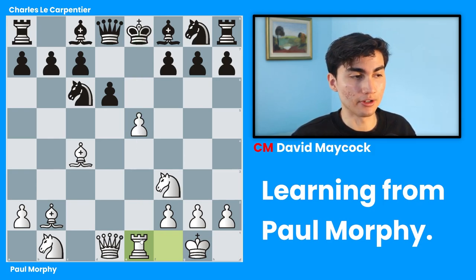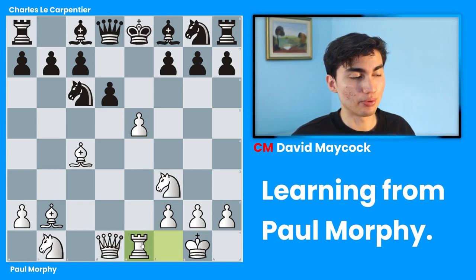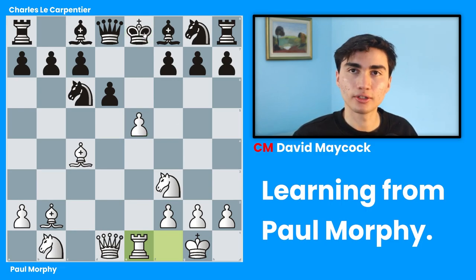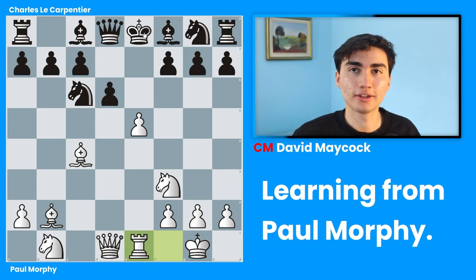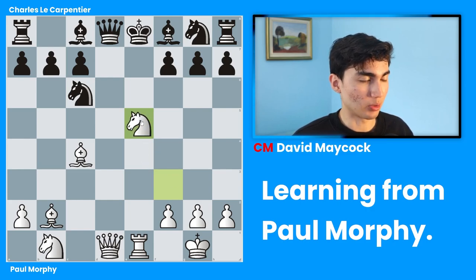More importantly, this is what we call an x-ray. If you think this pawn will disappear, you're pretty much x-raying the black king. If this pawn didn't exist — which will be the case soon — this king would be in check. And of course, if your king is in check and in the middle, you're in trouble. Black played d6 takes e5, knight takes e5 by Paul Morphy — good move.